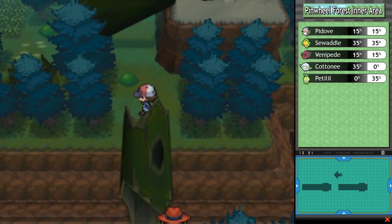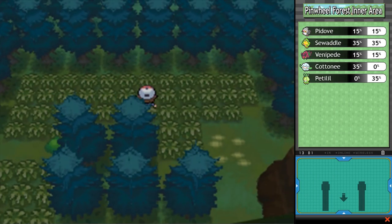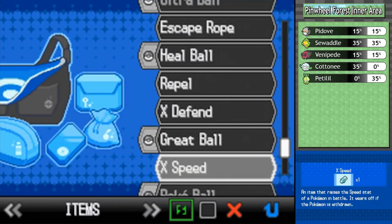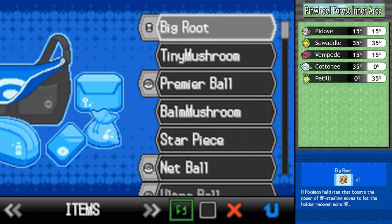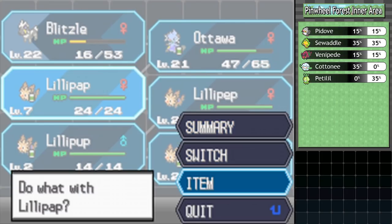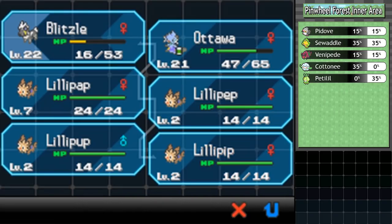Got an Antidote right there from a sign outside - didn't need to pack one, the forest spirits gave me one. While going over the encounters we got a couple new items: Tiny Mushroom is a selling item - I recommend holding off on selling it for reasons you'll see in time. The Big Root boosts the power of HP-stealing moves, and like I was saying with Mega Drain and Giga Drain getting buffed, you might want to consider it for those moves. We also got three items from Pickup: definitely want that Antidote, a Super Potion, and a Potion.